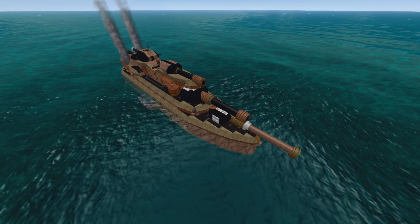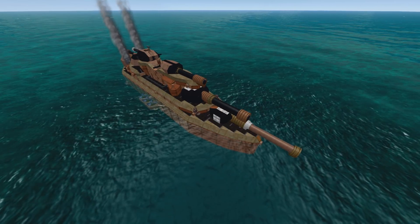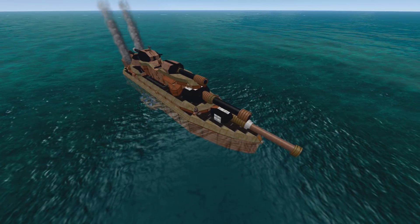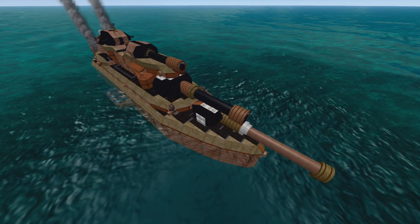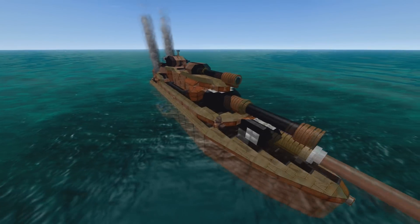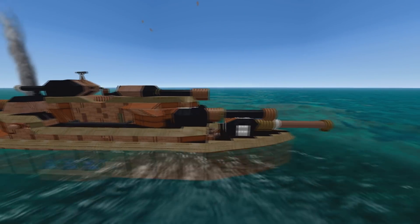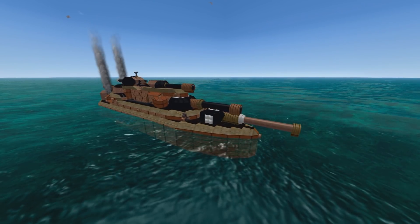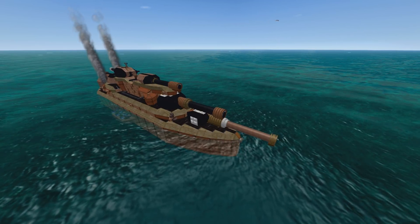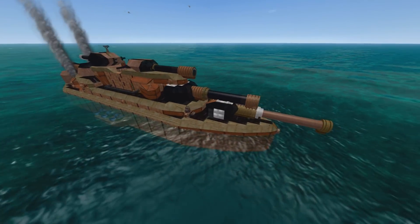Hello ladies and gentlemen, I am BorderWise and welcome back to another From the Depths subscriber craft review. This is one I've been looking forward to for a long time. This is The Underdog by the Geodarian. I was giving feedback on this ship while he was building it, and I came up with the name because of its silhouette, the way it behaves in combat - small and compact, like a small dog with game, like a terrier.